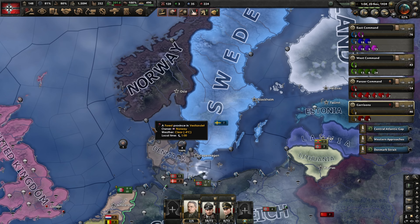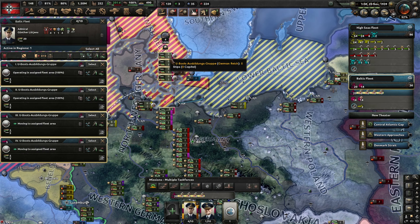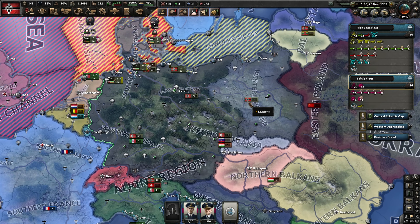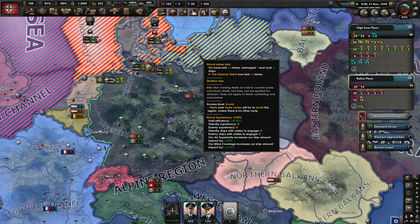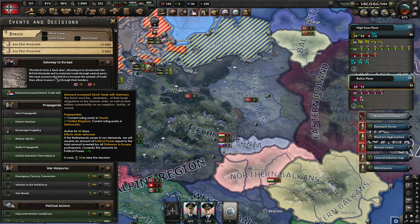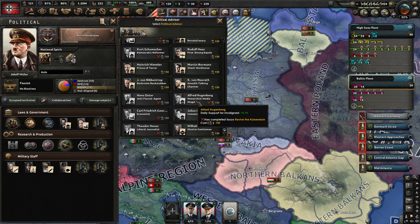We're going to split off a few of these - that should be eight of them. When I have them in a port we can quickly get them over. Let's put them here in Stettin. That's how we spread them out.